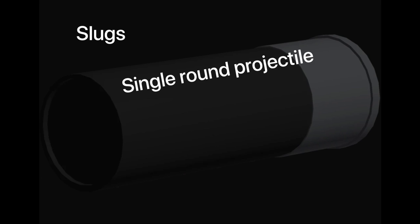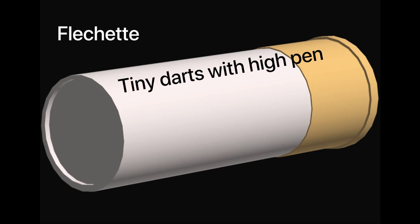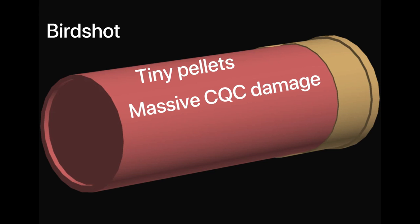Update 0.11.0 added three new shotgun ammo types: slugs, a single round projectile that does a devastating amount of damage; flechettes, tiny darts that increase the penetration values and range but decrease damage; and birdshot, which scatters many tiny pellets for massive close-range damage while sacrificing range performance.